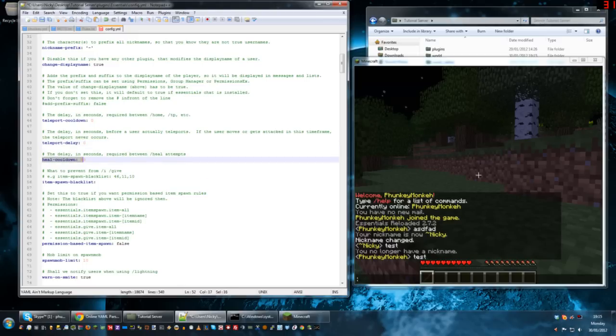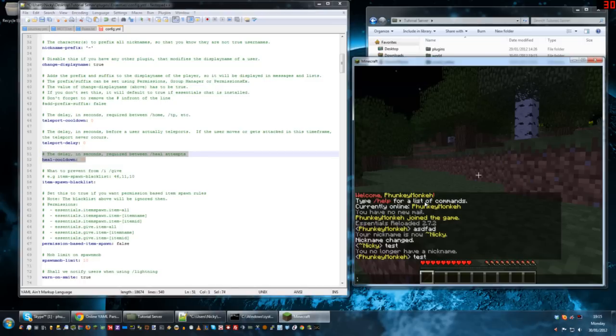There is a command within Essentials, slash heal, and you can put a cooldown here in seconds. This is limited to once a minute right now. You won't be able to use it unless you're an op or unless you have the permission for it. So without a permissions plugin, only operators can use it, and if you're running a survival server you don't really want people having access to slash heal — it kind of makes it a bit pointless.